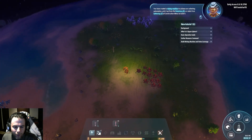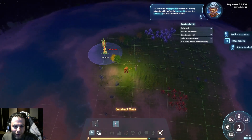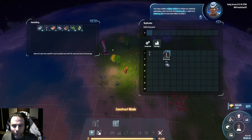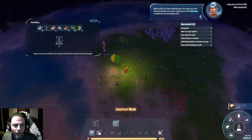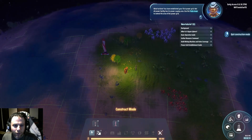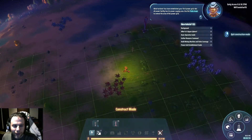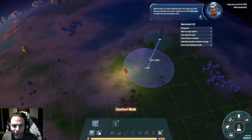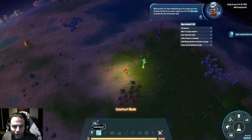You have created a mining machine to achieve ore collecting automation, and some power. Pick it up from the inventory or select it on the gathering construction menu to build it. Alright, so I want to make more power too while I'm messing around. You have established your first power grid.